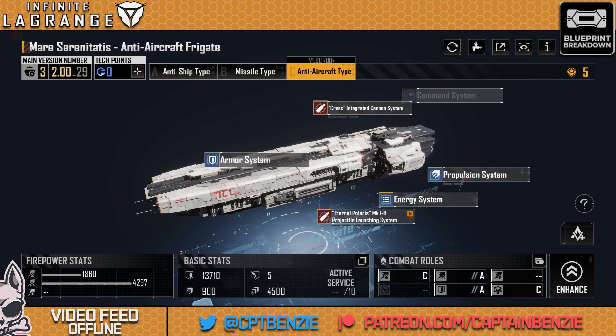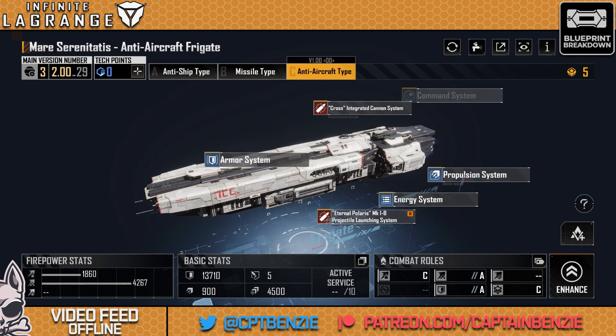I love the Mare Serenitatis and enjoy all three types, but my favourite will always be the anti-ship type — it is just a brutally powerful ship. If you are lucky enough to unlock that blueprint, build them. They will see you right through to endgame on any server. Dump all enhancement points into them; I got these to gold very quickly and will probably push this to a full 200 tech point upgrade because I just love them that much.